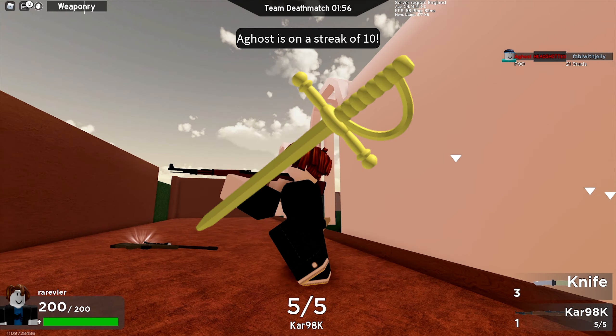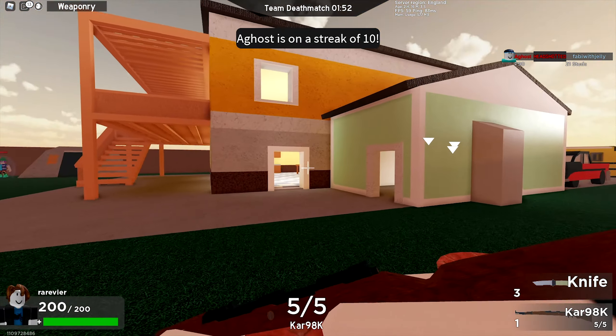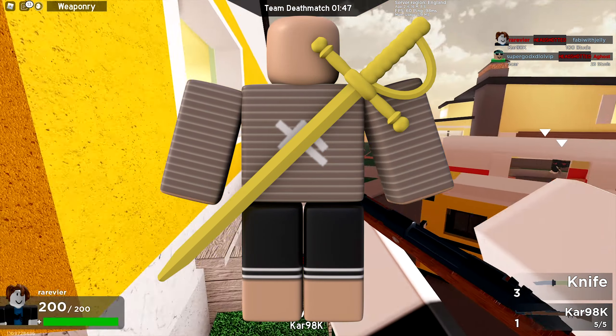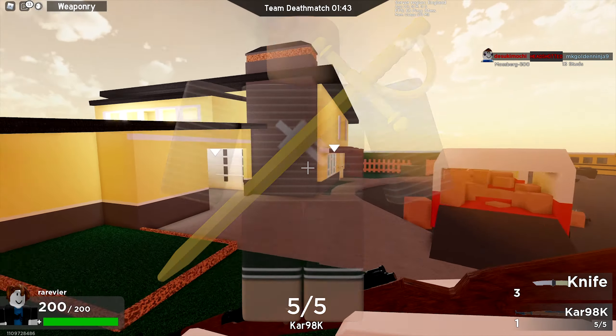Next up we have the yellow Plastic Sword. This one also costs 150 Robux, last updated on September 17th, 2020. This one has 155 favorites — very nice — and that's how it looks on my current avatar. I'm pretty happy with this series and I think it's a pretty cool idea.